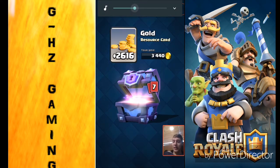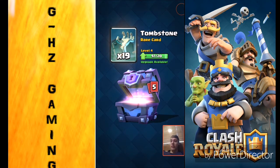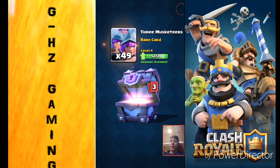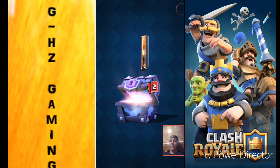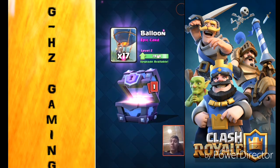We get a bunch of gold. Dark Prince — that is the first Dark Prince I've ever gotten, that's really cool. Tombstones — don't use those really. Elixir Collector, that is awesome. Three Musketeers, that's great. We don't need that many Fire Spirits. Balloon — that is gonna be great because I can really upgrade that balloon, probably two more times or maybe one more time. The next card should be the legendary!